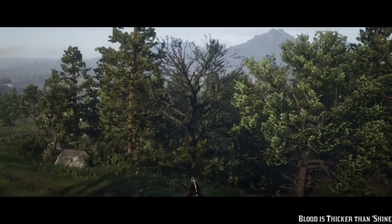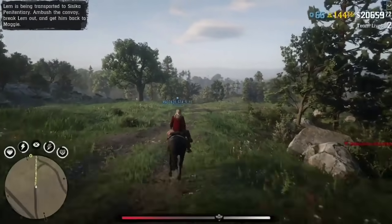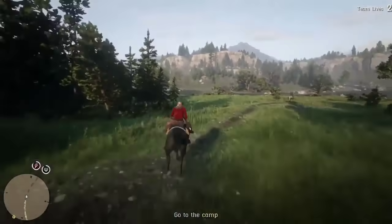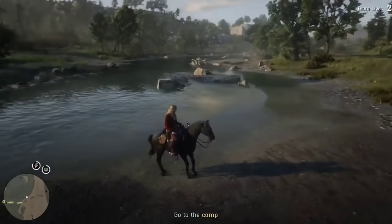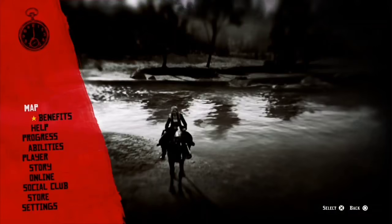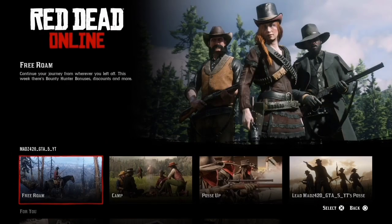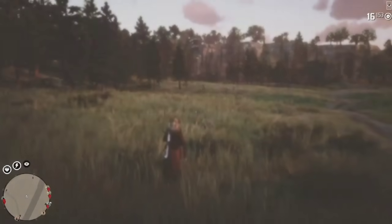Once you both spawn into the mission, it's really simple. This is actually probably the better method rather than the all-items duplication — the other one is better in that you don't need the moonshine roll, but this one lets you get all three items in one hit. Once you load into the mission, I like to ride back to the area where the items are, then press pause, go to Online, and find a new free roam — that way we're already there when we load into the new free roam, rather than having to ride in a public lobby.